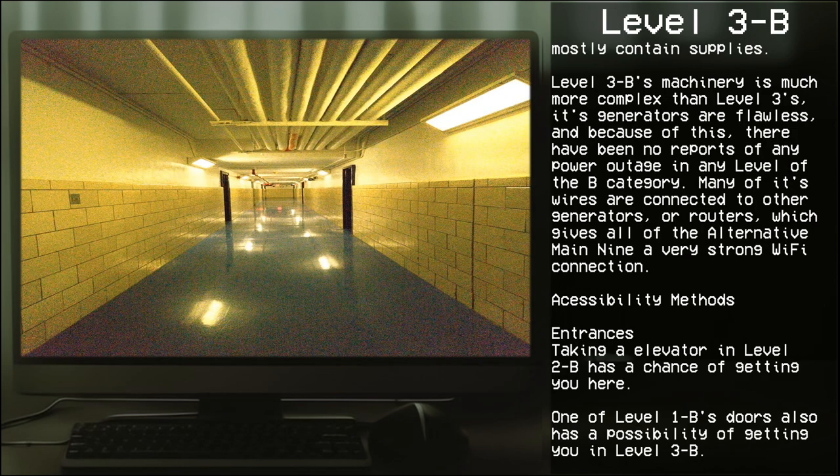Accessibility methods. Entrances: Taking an elevator in Level 2B has a chance of sending you here. One of Level 1B's doors also has the possibility of getting you here.